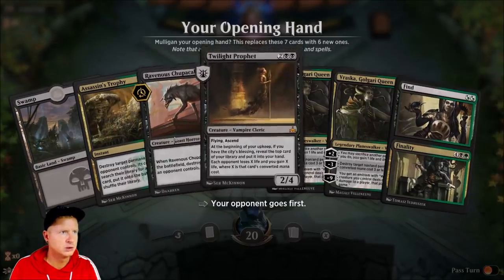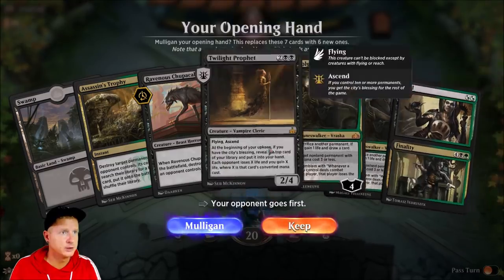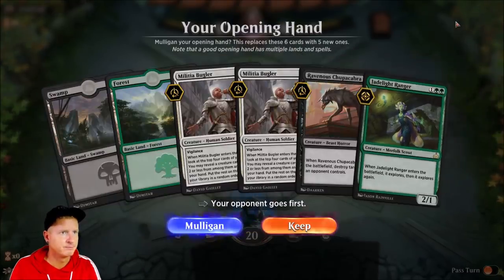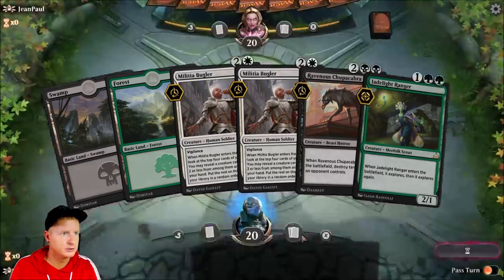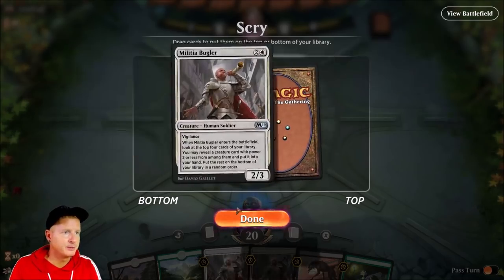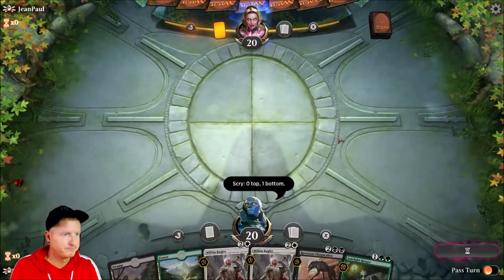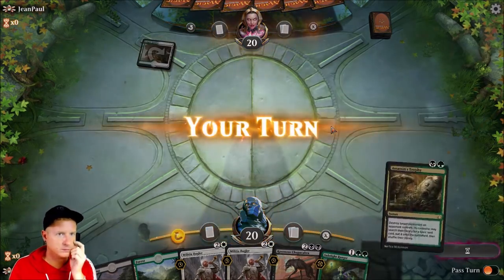Next hand looks kind of slow — really slow — but we got some heat. Two Vraskas, I don't really like that. This is better. Hopefully we get lucky with a good draw. I hate to do this but I've got to put it on the bottom because we need another land right now. Did not get the land I needed.